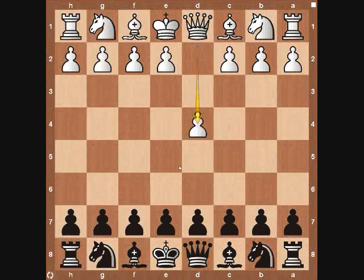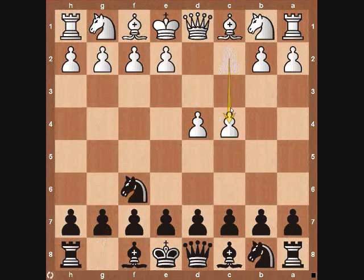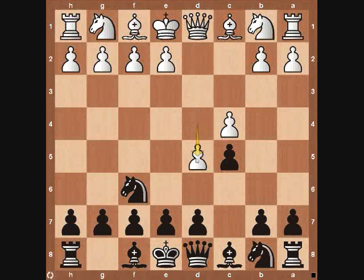It starts out with pawn to d4, black responding knight to f6, pawn c4, pawn c5, white bringing his pawn down to d5, and then black playing pawn to b5. This is a very aggressive gambit that black has, and it's one of the most respected gambits that you will see in chess.